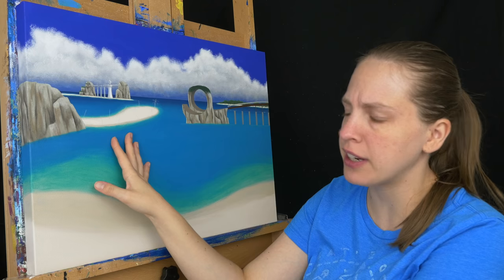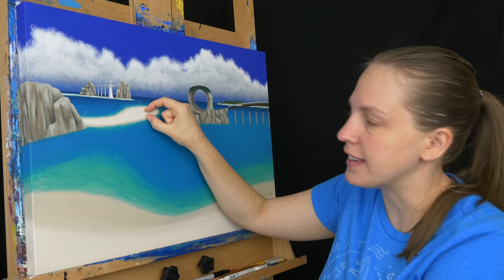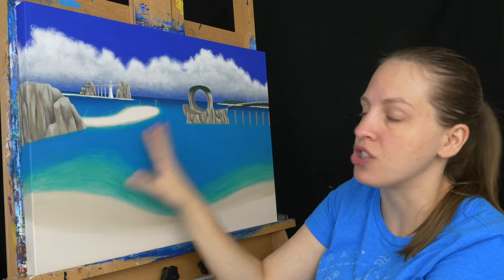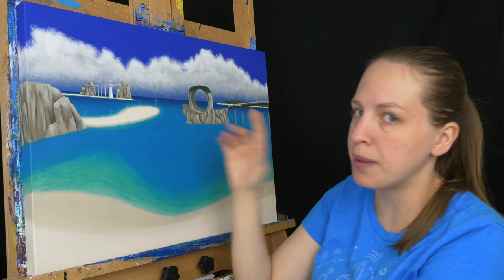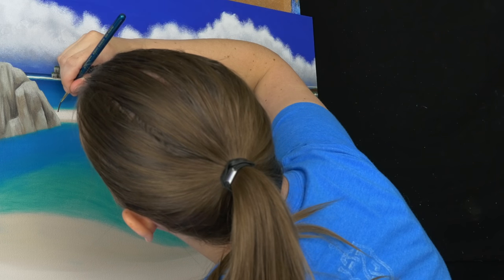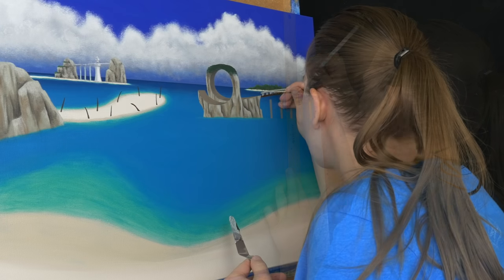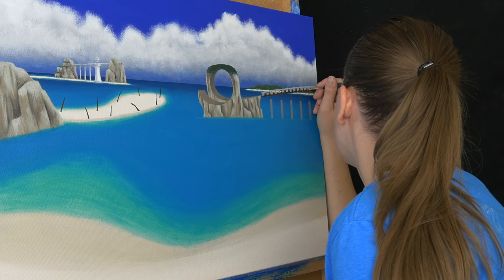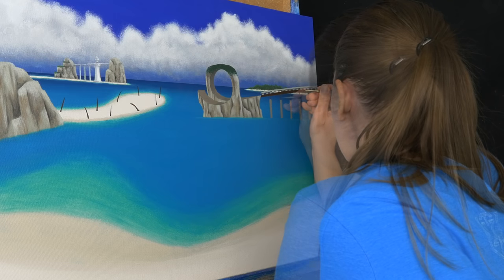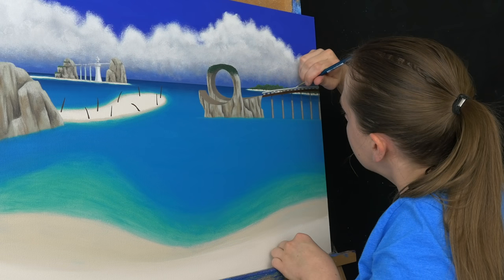I'm also blocking in these palm trees. I've just drawn them in. I want them to be far back because if you think about how big this part is with Sonic — he's only this big here — so they're pretty tiny just to keep that scale. Being so far off the beach, they should be pretty small. So I'm just going to block these in with white, then do a burnt umber for the trunks and block in the top part with green.